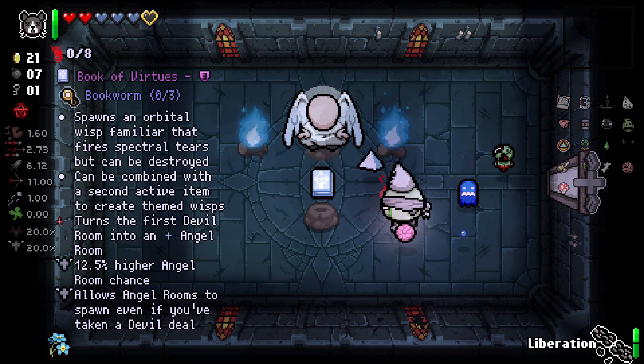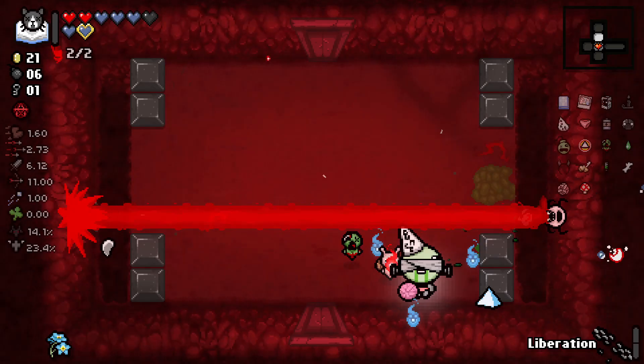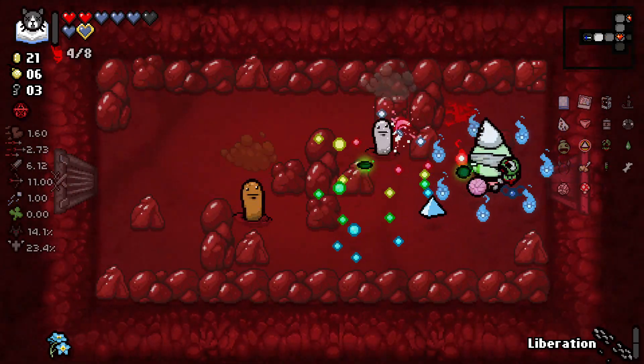I actually got an Angel deal and we got Book of Virtues with Guppy's Head. It's kind of weird how good the run is working out. So I guess the tears that pass through the Prism actually synergize with my tear effects.